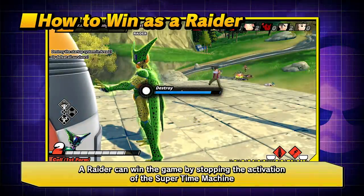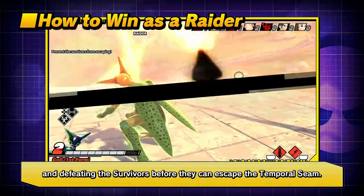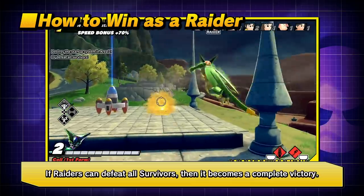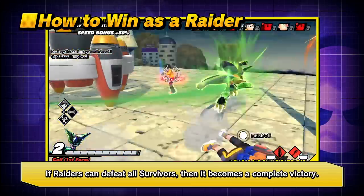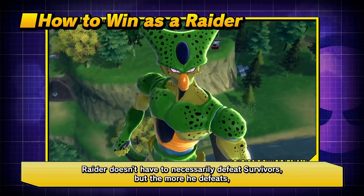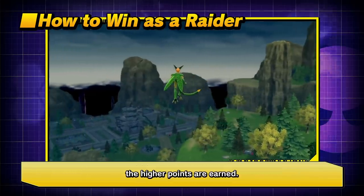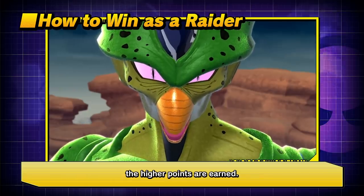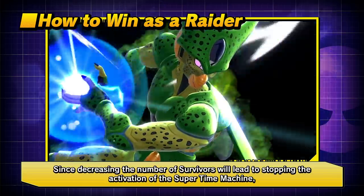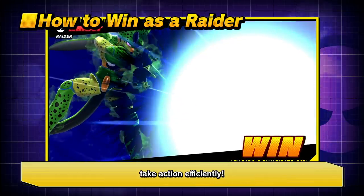A Raider can win by stopping the activation of the Super Time Machine and defeating Survivors before they can escape the Temporal Scene. Defeating all Survivors results in a complete victory. The Raider doesn't necessarily have to defeat all Survivors, but the more defeated, the higher the points earned. Since reducing the number of Survivors helps stop the Super Time Machine activation, it's important to act efficiently.